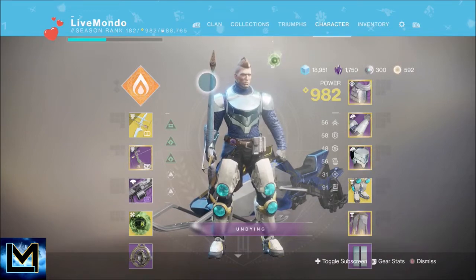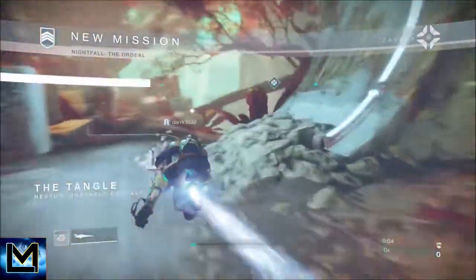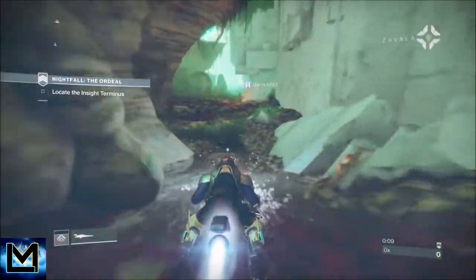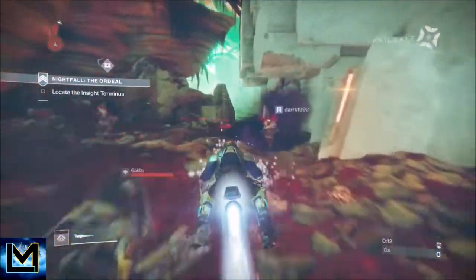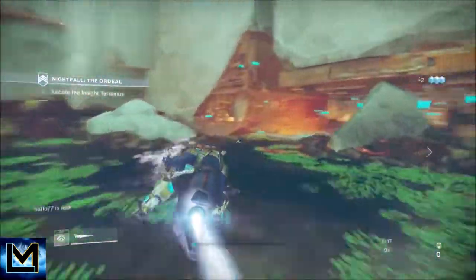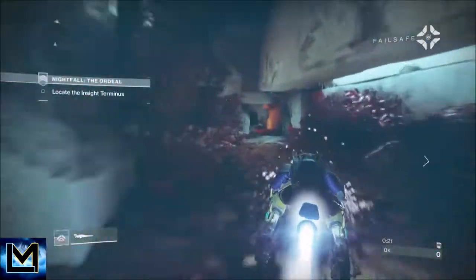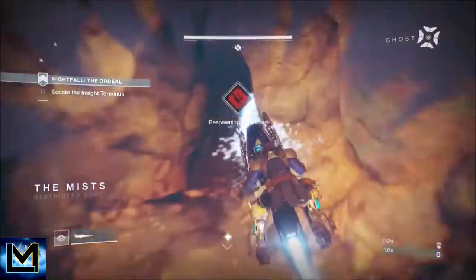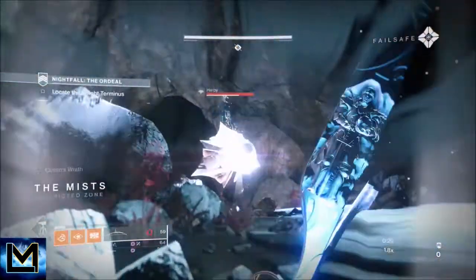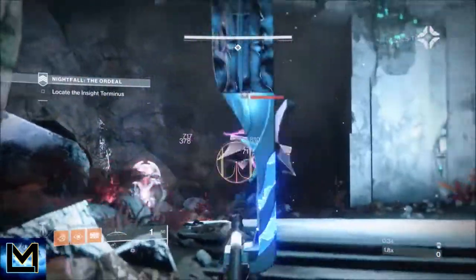We've got two sets of champions - unstoppables and barrier. We're going to deal with the barrier with shoulder charge, that's why we've got the Peregrine Greaves on. I have unstoppable mods on my Salt Calamity, so that's what we'll use for those. I've got my strength at 90-91, so I get my shoulder charge back every 32-33 seconds.